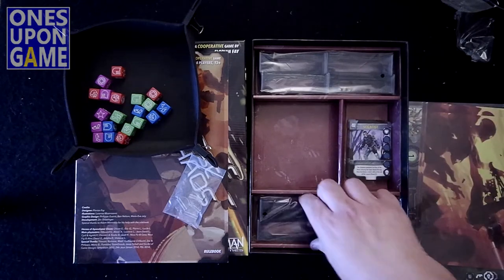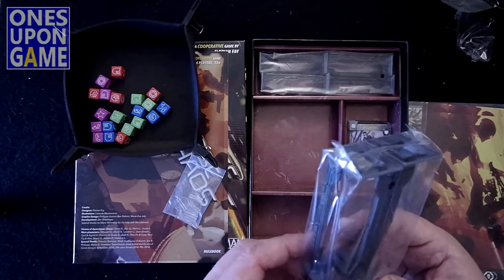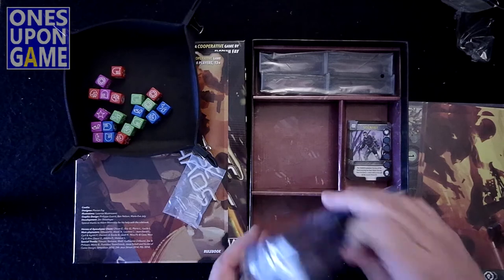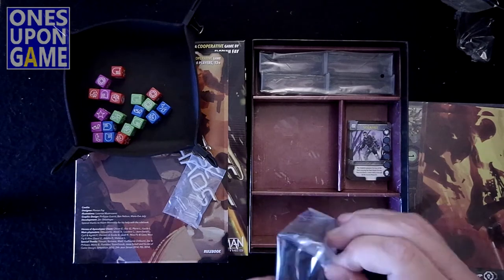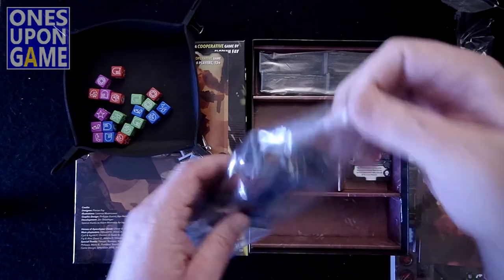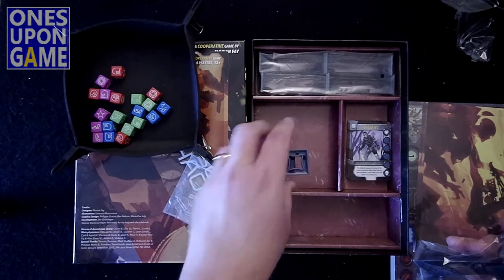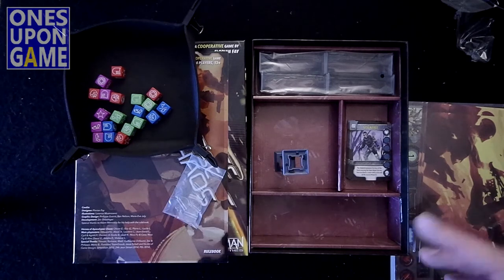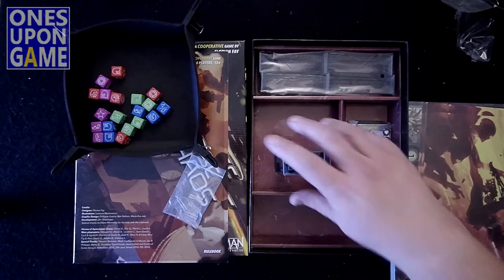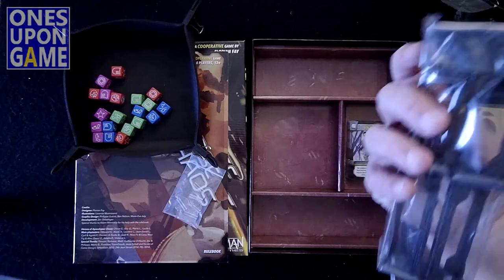Then you get a tower. It stands, and then it says multiple levels. So you're going to get a sealed bag of these tower pieces. I assume they stand and hold other components like so. So you get four, five, six, seven, eight of those.